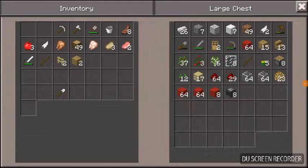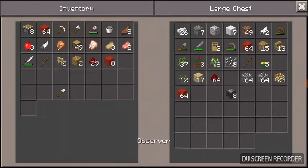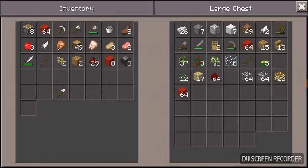Okay, I've got observers, so let's get into it. Right now I'm going to need pistons, some of this wool, only a little bit of this redstone, and the actual observers.